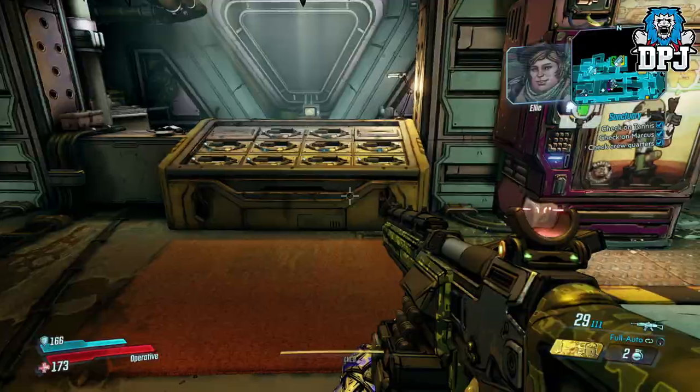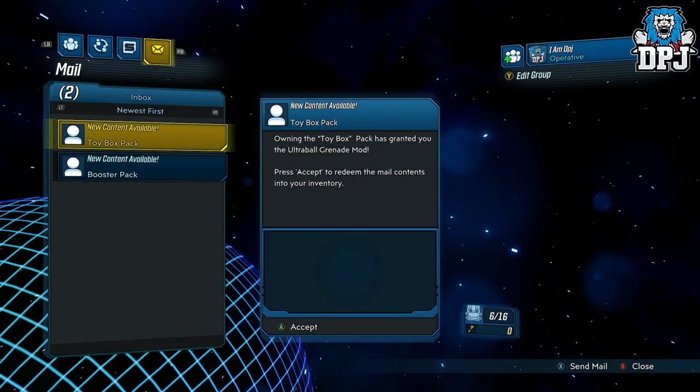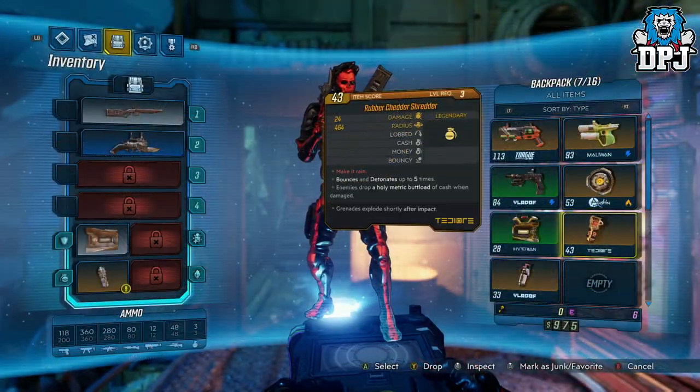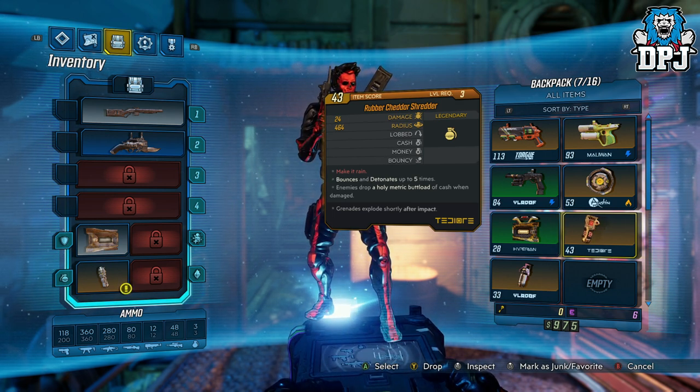For those with the gold weapon skin pack, once you have claimed them via the mail social tab, you will bag yourself a grenade called the Rubber Cheddar Shredder. One of its benefits is to make it rain — enemies drop a wholly metric buttload of cash when damaged, and they do indeed drop a rack of cash for you to collect.